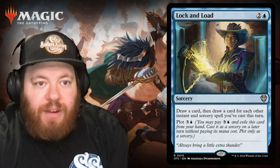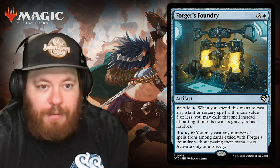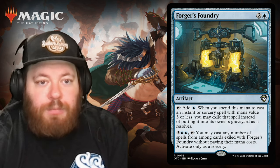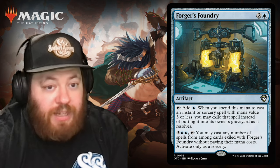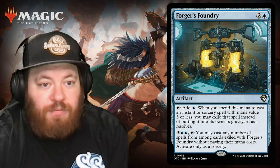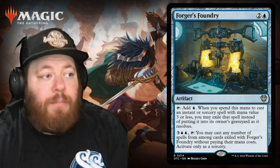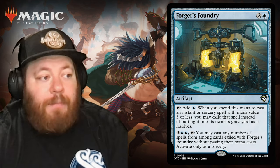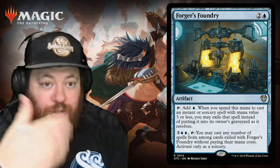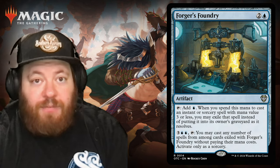We have an artifact called Forger's Foundry, two and a blue. It's a mana rock — tap to add a blue. When you spend this mana to cast an instant or sorcery spell with mana value three or less, you may exile that spell instead of putting it into the graveyard as it resolves. Then for three and two blue, tap it to cast any number of spells exiled with Forger's Foundry without paying their mana costs. An absolute bomb for this deck focused on cheap spells.